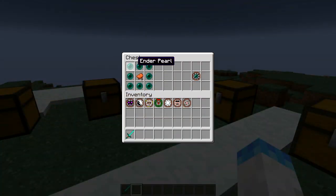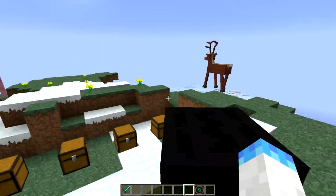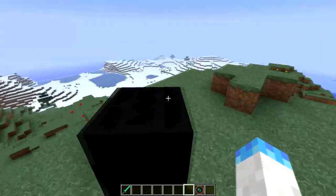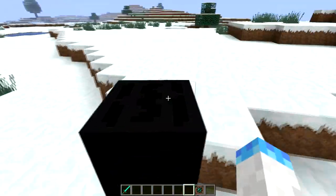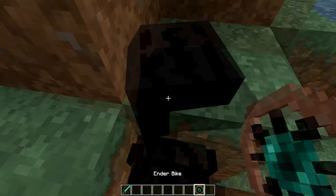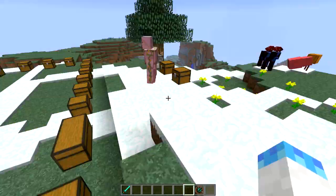The next bike is the Enderman bike. Simple recipe — ender pearls and a saddle. Right click it on the ground and there you go; it looks really weird with a different posture. If you hit space you can teleport, though there's a little cooldown. He doesn't want to go in water because he'll get hurt — and yes, he does get hurt in the water. But he can teleport, which is pretty cool. Really weird posture with his back like that — I'll never see an Enderman the same way again.